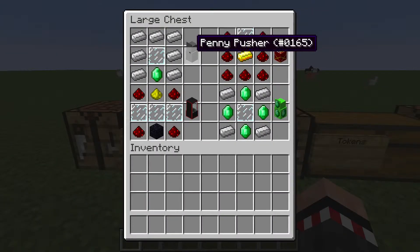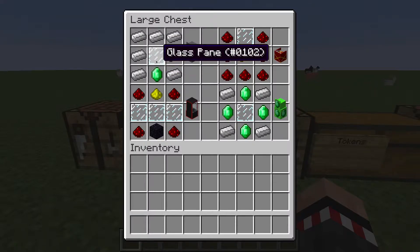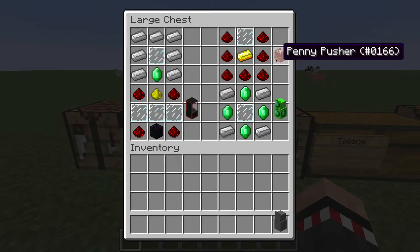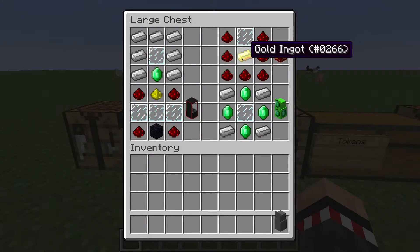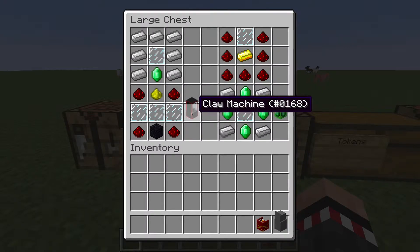To start off this mod you're gonna need four machines. To craft the Penny Pusher you're gonna need seven iron in a pants shape, then one glass pane and an emerald. Then to make Penny Pusher number two you're gonna need glass pane, gold, and an upside down redstone pants shape.